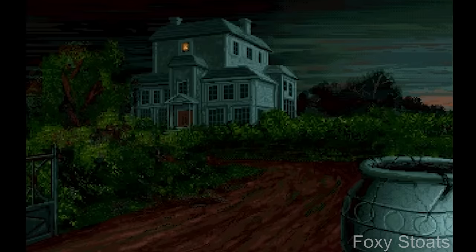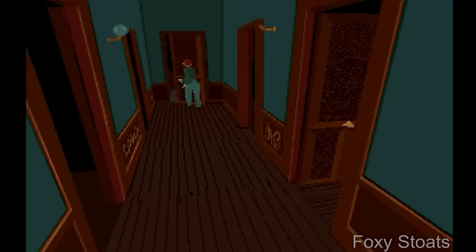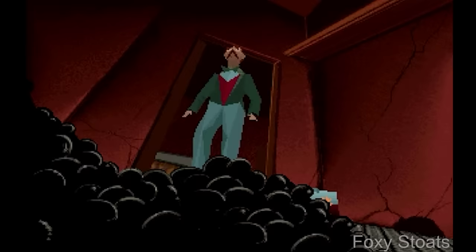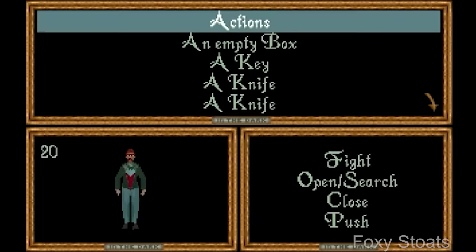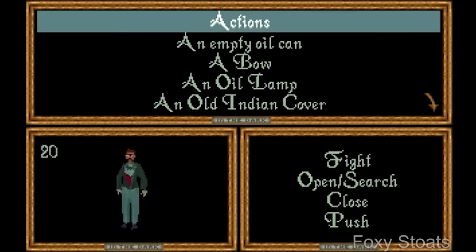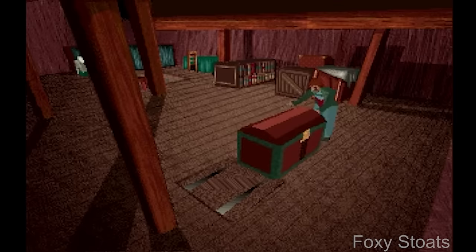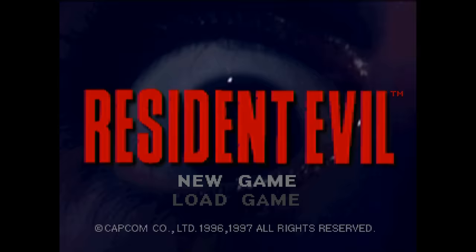Alone in the Dark was the first ever true 3D horror game and it became a trailblazer for the genre. Inspired by H.P. Lovecraft and Edgar Allan Poe, the game revolves around the player trapped in a mansion trying to escape monsters. The fixed camera angle not only helped devs get around technical restraints, but set a confined atmosphere, leaving the player on edge about what's around the corner. The limited inventory system is determined by weight, and there are puzzles requiring key items — all survival horror elements first used here, going on to influence games such as Resident Evil.